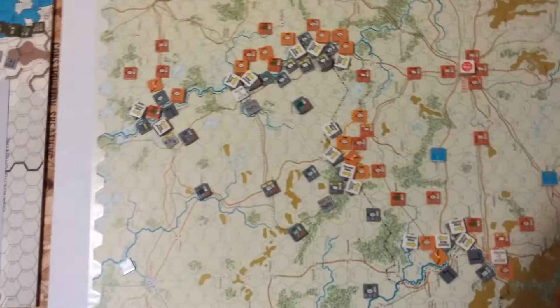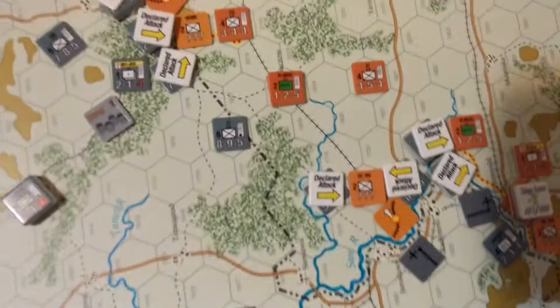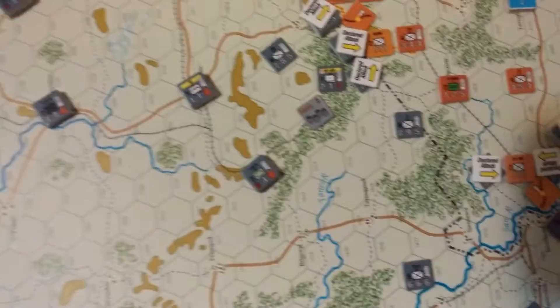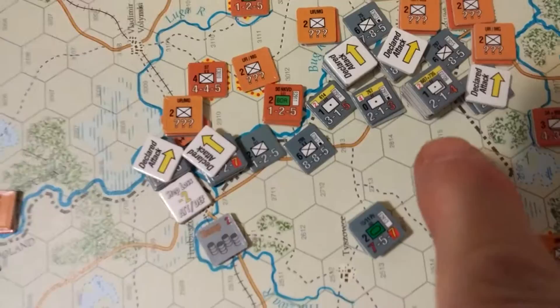I marked the mandated attacks — I'm going to have nine. Some of these are going to be heavy in artillery support. I piled eight artillery units all in one hex. They're going to each support one attack with four artillery units, so hopefully that will get me 10-to-1.